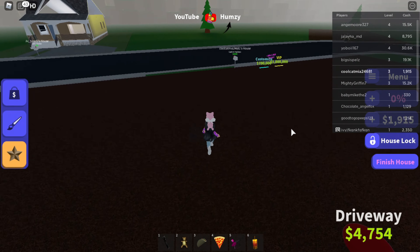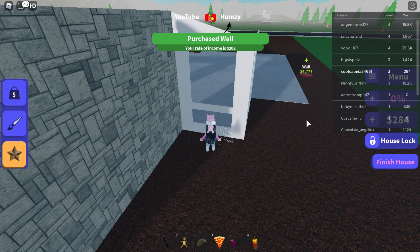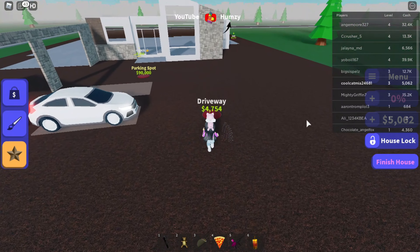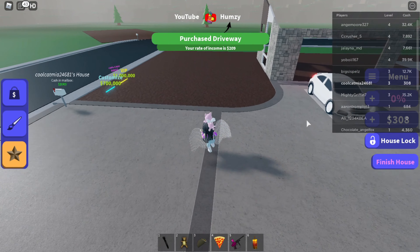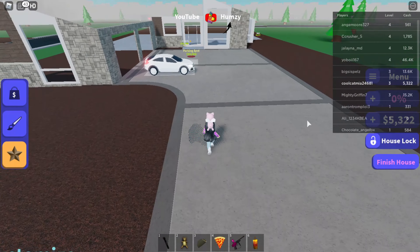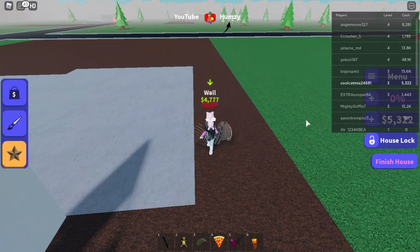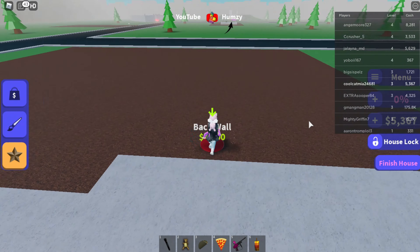I think we could get the driveway, just not really sure yet. Now we can get the driveway — let's get the driveway. Very nice driveway, what a nice little curve. Now let's get the wall to the side. There we go.